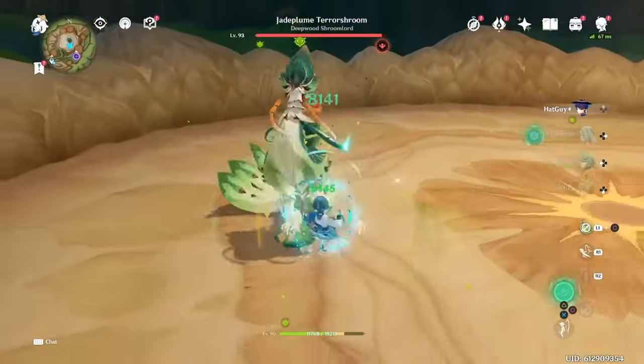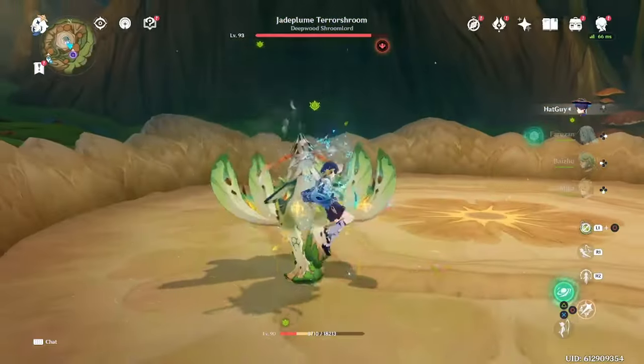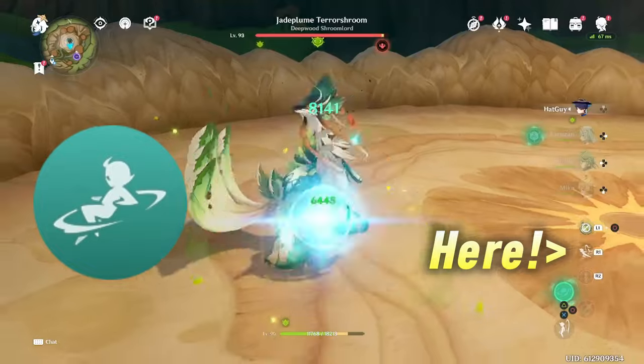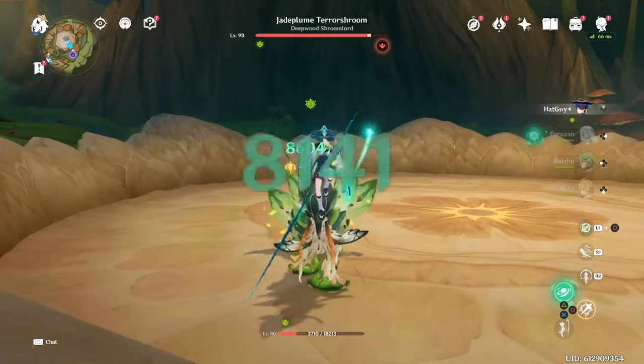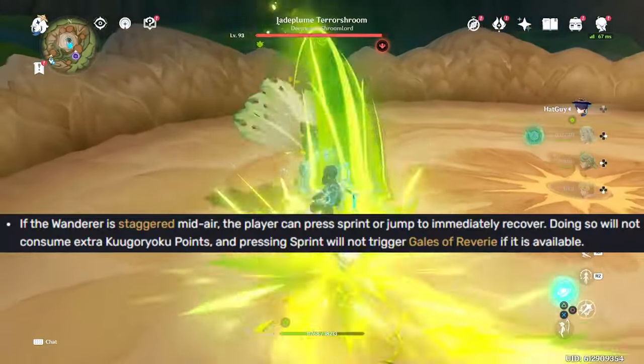The next tip: remember that getting staggered or interrupted on Wanderer is not actually the end of the world. If you get staggered, you will notice there's an aerial recovery icon for your dash and/or jump button. Press this as soon as possible after getting staggered, and Wanderer will quickly recover — and this does not consume any Sky Driller points to perform.